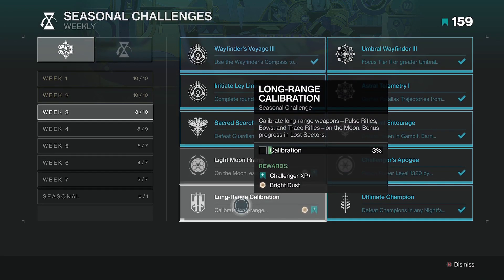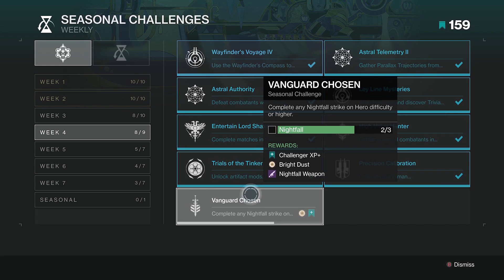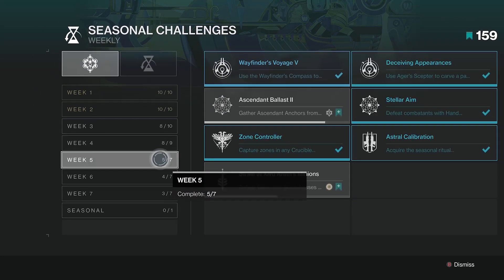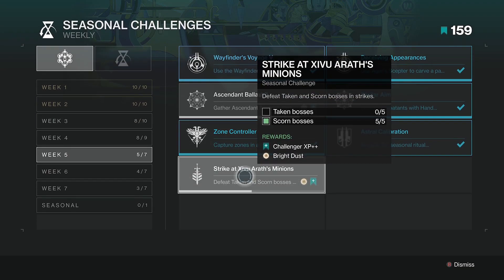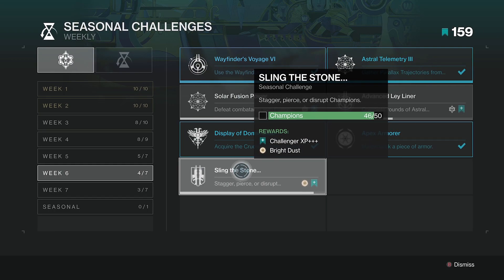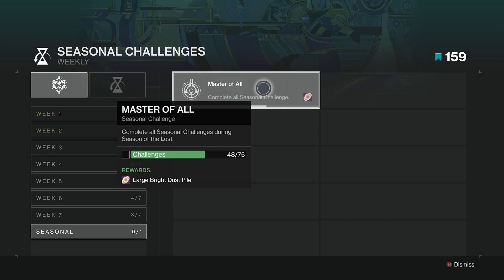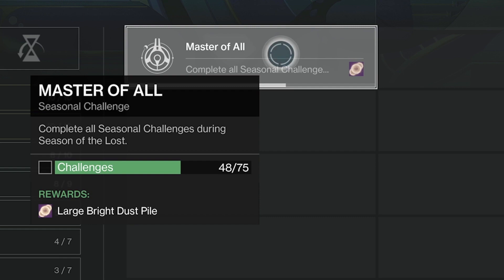Following on from that, you can get Bright Dust by completing the various seasonal challenges set throughout any given season. These rewards range from 75 to 300 Bright Dust for simply participating in seasonal activities or unlocking the ritual legendary weapon. Overall, these give out about 6,000 Bright Dust each season, and the icing on the cake is that by completing 75 challenges, you'll be awarded a large pile of Bright Dust — quite literally — with a huge 4,000 bonus for just completing it.